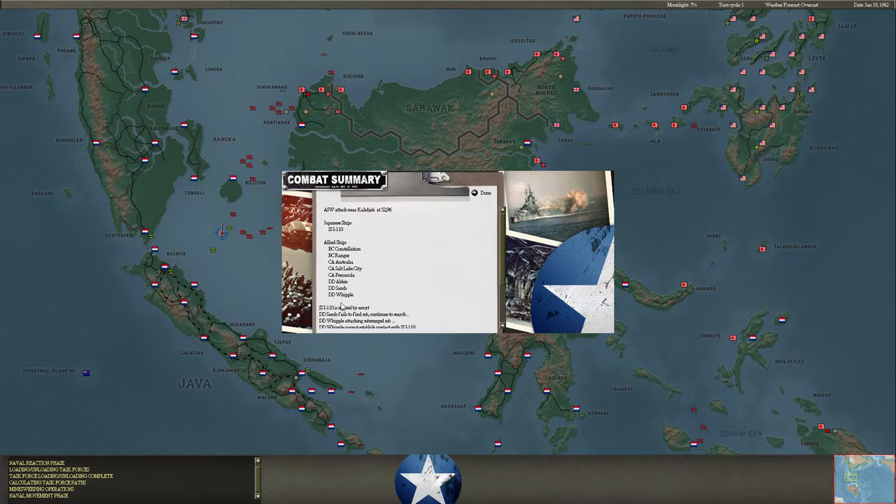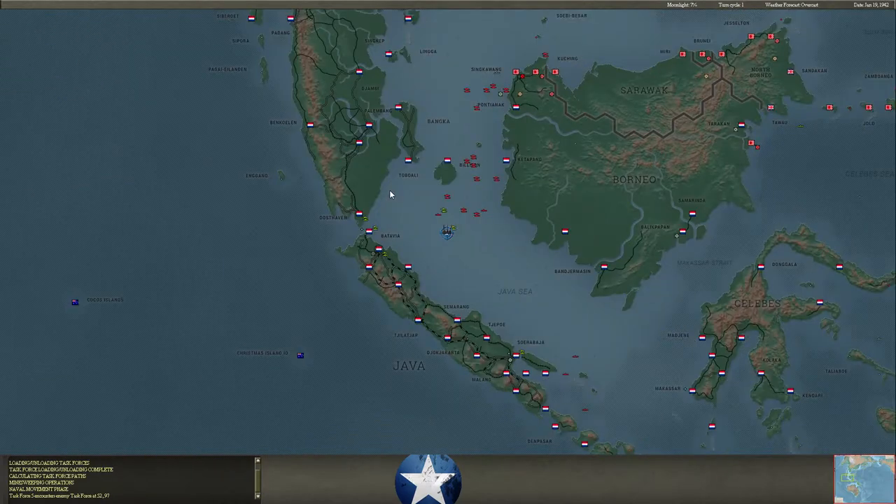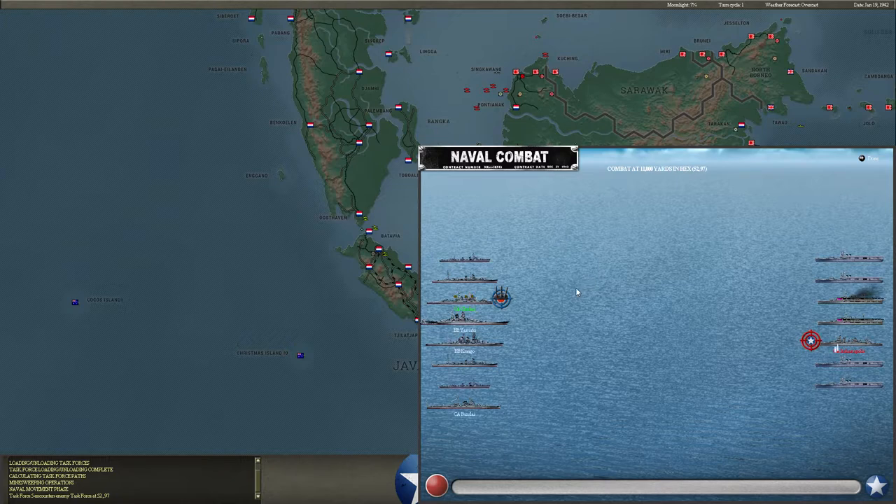Looks like he may have broken off his surface task force from his carrier task force. So we run into his carrier task force, interestingly enough, and not his surface task force. This is both good and bad. It's great that we ran into his carrier task force, but not so good that we didn't run into his surface task force, because now his surface task force could run into our carriers, which would be pretty disastrous.